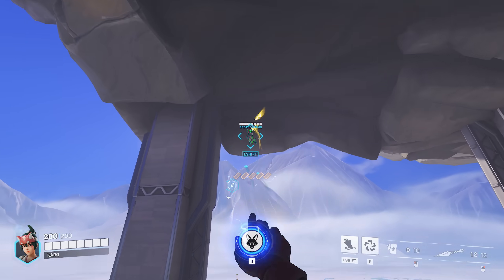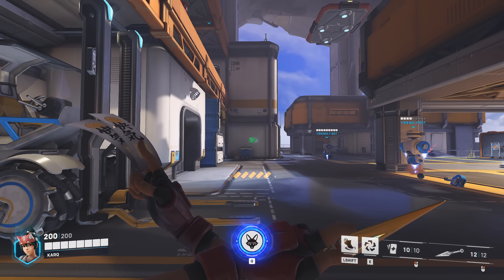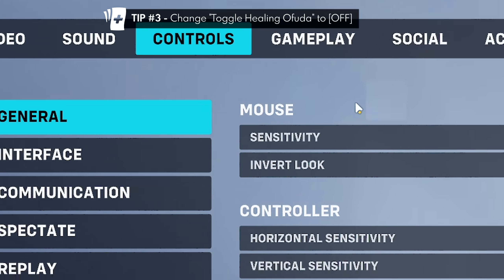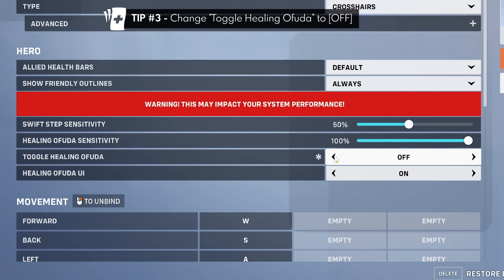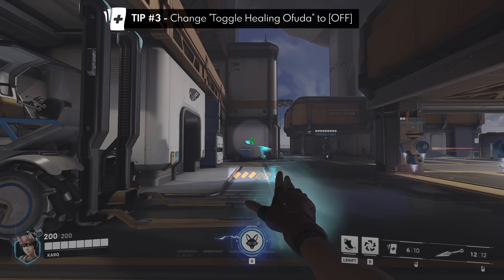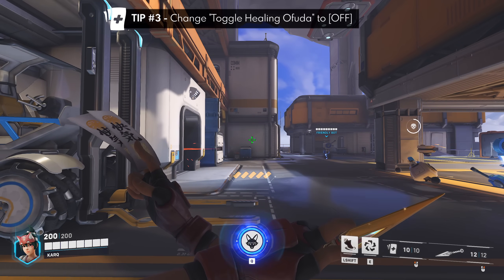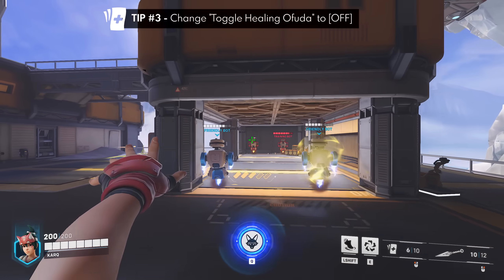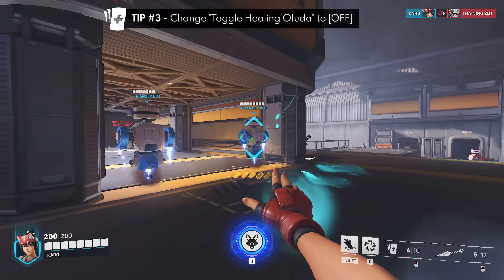By default, you will automatically fire all five papers by pressing the ability once. Tip number three is that you can change this setting by going to Options, Controls, Change Hero, Kiriko, and toggle Healing Ofuda to off. Now you'll only fire the papers as long as you're holding the button, so if you let go prematurely, you'll only fire two or three papers. I personally play with this setting off because I like having control of how long I want to hold the papers out, so I can quickly perform other actions like throwing my kunai without being locked into the five-paper animation.